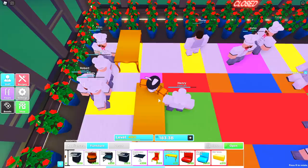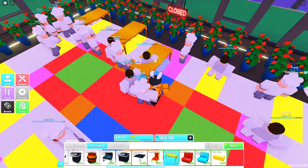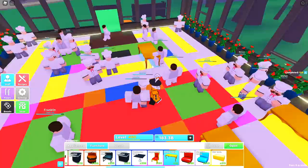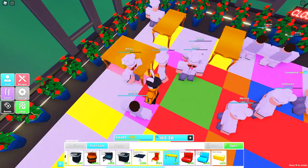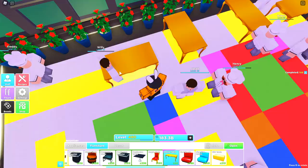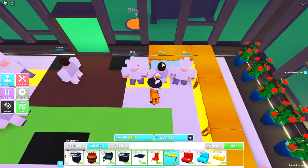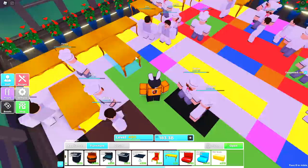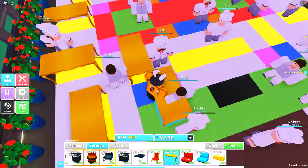Starting from the top left corner, move over one block and place your first table. Leave two spaces, then place the next table. After that, leave four spaces, then mirror that pattern — two spaces and place the table. Repeat this for every yellow block. Then rotate your table, move down one, and place the next table. Leave a two-space gap, place another, rotate again, leave another gap, then place three tables going downward.